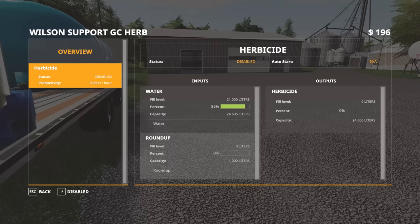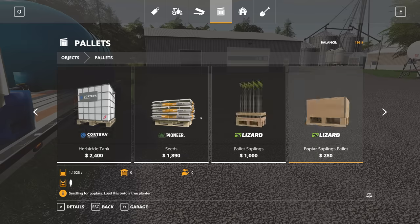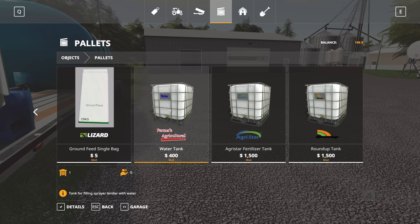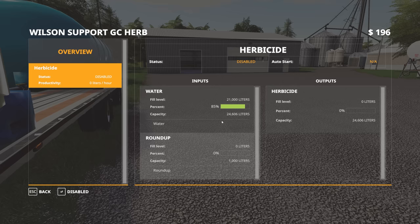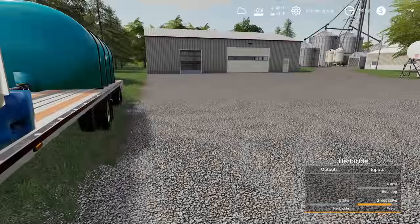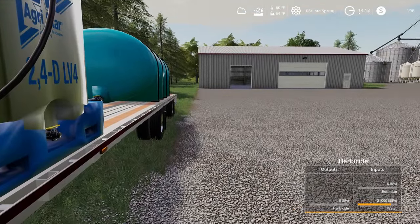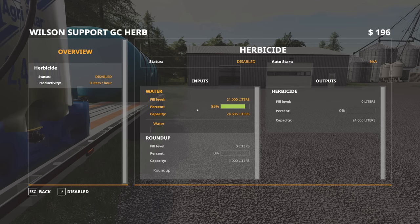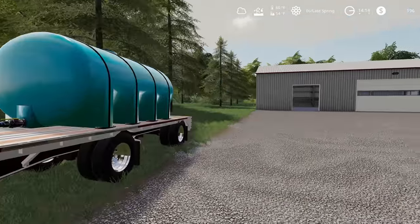I'm going to park this thing back here first because we do have to get the chemical loaded up. If I stand up here and open up the Global Company menu, you can see I've filled a bunch of water into this trailer already. The way that works — if we pop open into the store — is that you need to fill the water with these water tanks, which are 1,000 liters per tank. I put 21 of these in already to give us a fair amount of water. I've been talking to Perma's about whether there's another way to fill water into this — it would be nice, even if we could add a Global Company by-product option in the GC screen, similar to when you buy propane for the dryer.